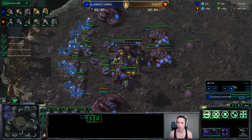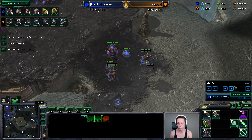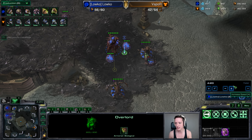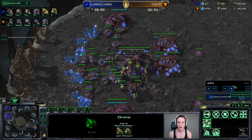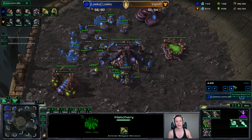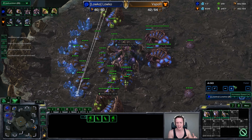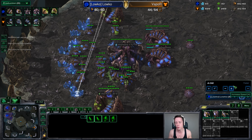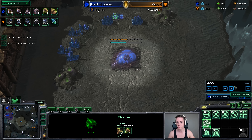I recently uploaded a video about the Zerg build order I've been using in Zerg vs. Terran and Zerg vs. Protoss. The only thing I found to be kind of weak in that scenario is the mid-game — I'm not completely sure what to play there. I tried Hydras and Mutalisks, but Mutalisks delay the hive a little bit too much and Hydras don't really synchronize as well. I found these Baneling drops to be very, very effective.